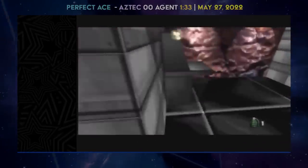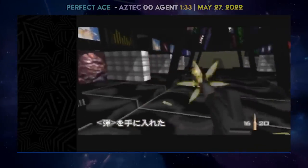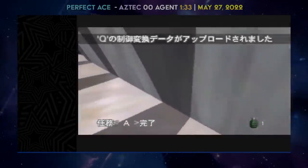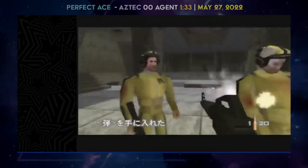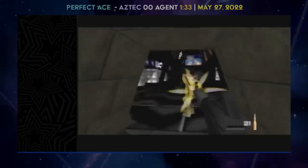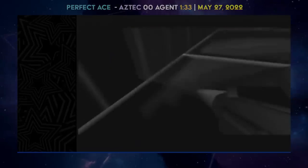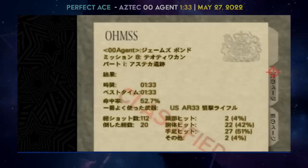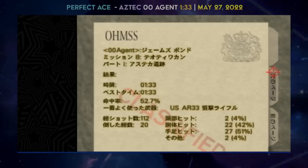Since Ace decided to finally post his times, he also threw in some Aztec records he had been hoarding. He revealed a share of the world record on all three Aztec difficulties, including a tie of the narrator's own Aztec Double Agent 1:33 — which was untied when the narrator got it, but Ace matched it within one day. Ace had some horrible stucks and didn't skip the body armor, but did use the crouch glass strategy which saves time. His unhappiness with the 1:33 and desire for a 1:29 or 1:27 resulted in him not wanting to post it, but when he decided to post the Bunker 1 19 he posted everything.